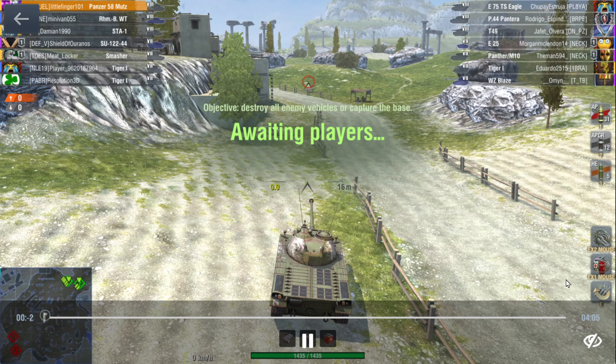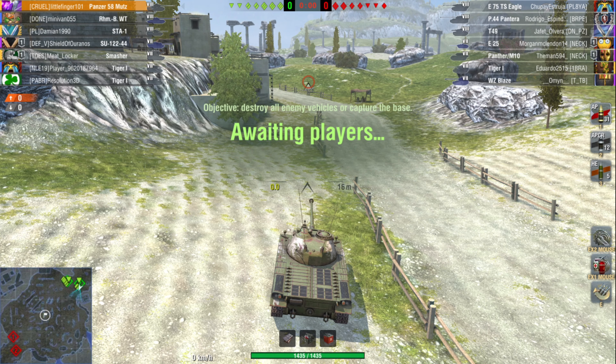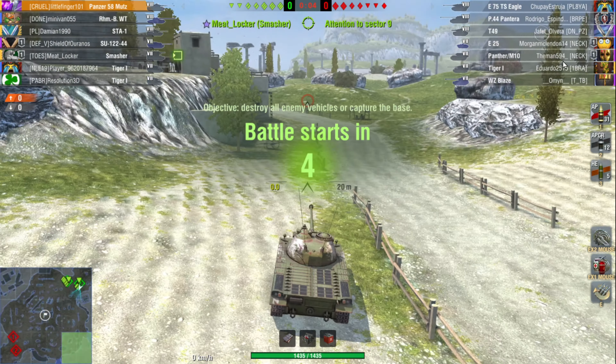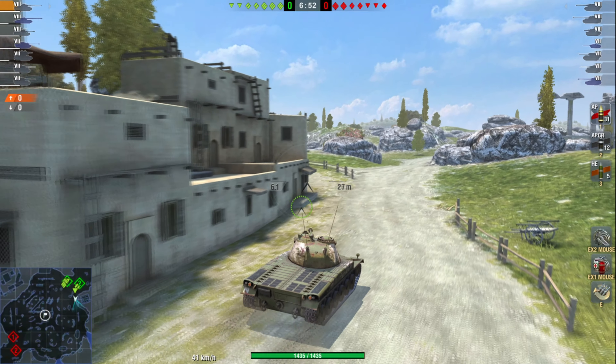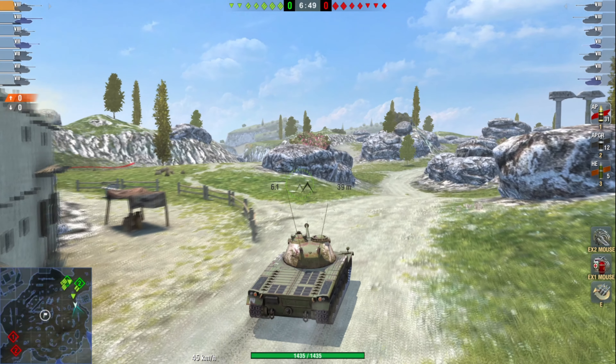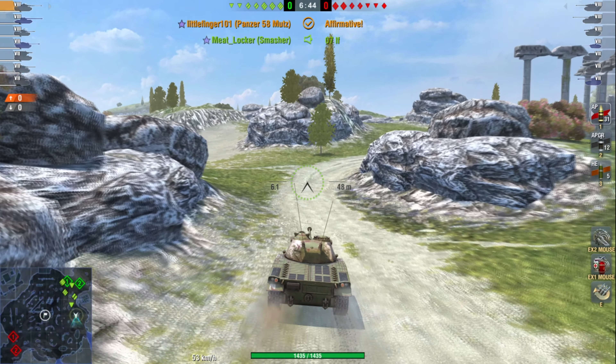Here we are, top tier on Hellas. That game was a good example of what I'd found myself doing too frequently in this tank — getting it too close to the front lines. You just can't bounce enough shots and you can't rely on your teammates enough. In my opinion, this is a second-line support tank: follow the mediums or follow the heavies and just get supporting shots in. If you're lucky enough to get into positions, you can use that quick 6.1-second reload and start dishing out damage.